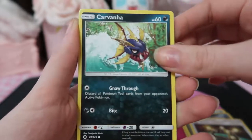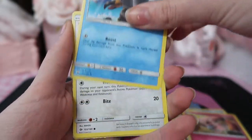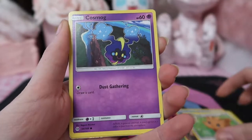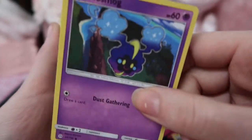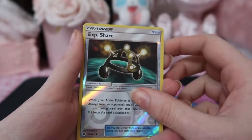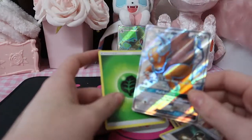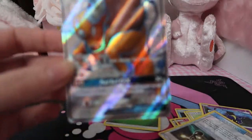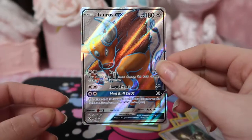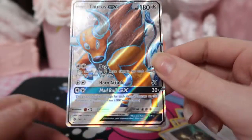Carnivore — that's cool artwork too. Snubbull, Wingull, Lillipup, Cosmog — is that a sign? XP Share again — oh no, XP Share we just had there. What... no way! We've got a Tauros GX full art!